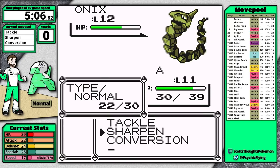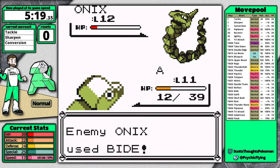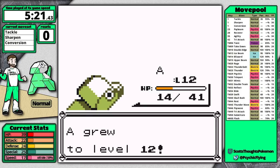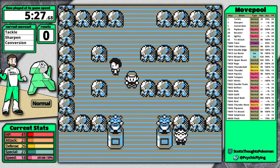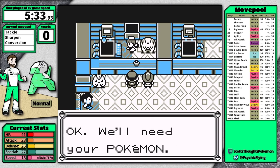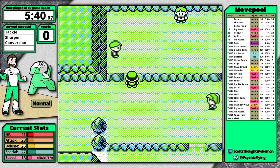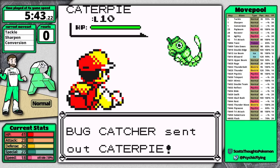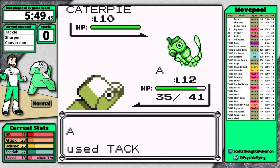It actually gets worse the higher you level because you'd need to reach level 24 speed to outspeed the Onix and move first, avoiding Bide damage. If you're level 14 and hit the Onix for 5 damage instead of 4, Bide deals more damage back. In this case I'm only doing 4 so Bide deals 8 damage, and I get through it with a great Brock split — 5 minutes 21 seconds. My best is around 5:09 but that's rare; usually it's 5:30 to 5:45.